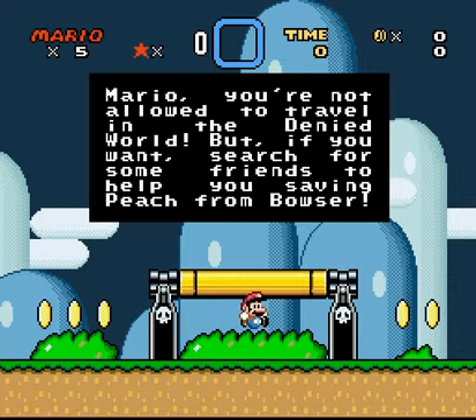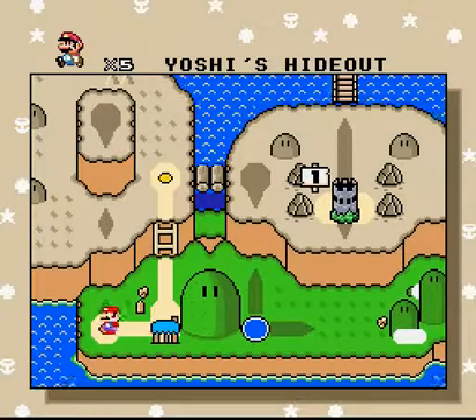Mario, you are not allowed to travel in the Denied World. But if you want, share with some friends to help you save - help you saving Pichin from Bowser. Yeah, that didn't really make sense to me.